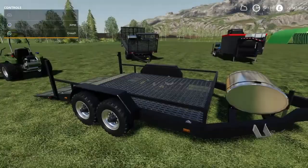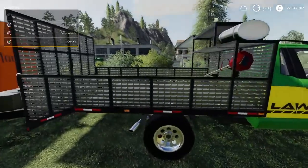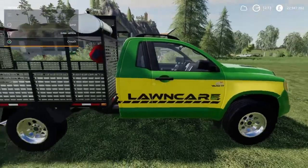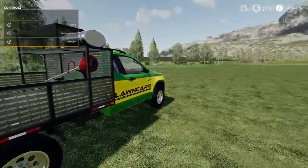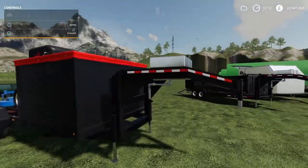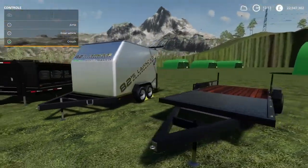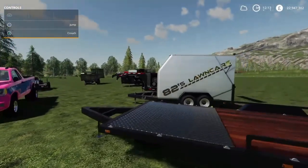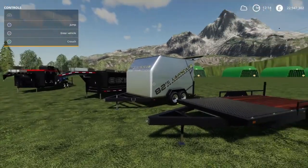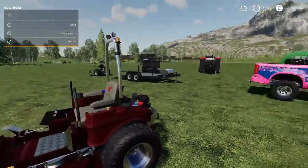Now the trailers — this trailer here came with the update for the TLX truck, so it doesn't really have anything to do with the mowing pack. These other trailers are a different pack that you have to download separately. I didn't know that right away — I was trying to find these in the store and I couldn't. But you have to go to the mod hub, look under trailers, and download these separately. They do not come with the mowers pack. That's something to keep in mind.